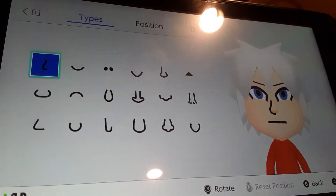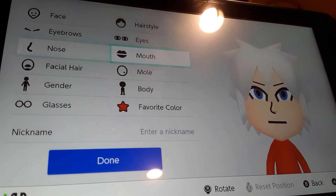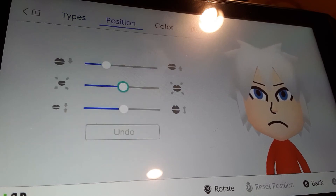We're gonna go to nose, we're gonna keep the nose the same, just shrink it by one. We're gonna go to mouth, we're gonna be choosing — this mouth. We're gonna flatten it all the way, and shrink it by three.